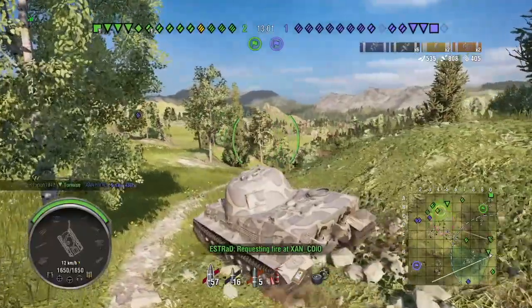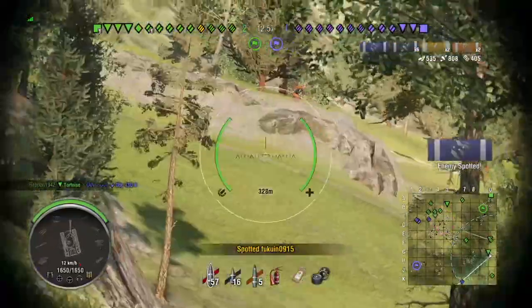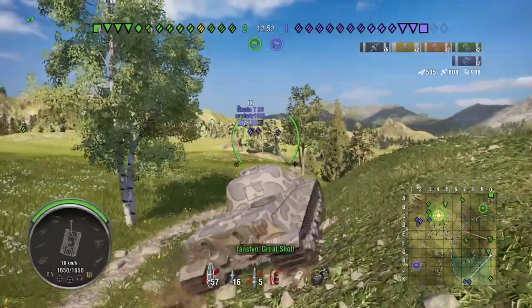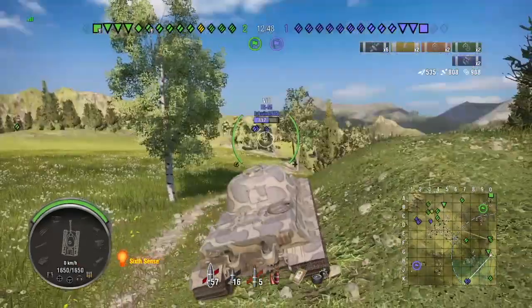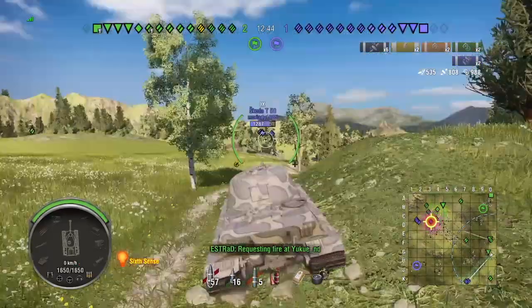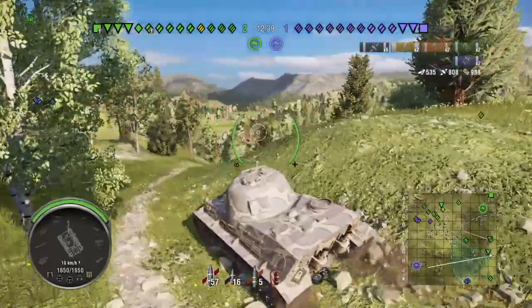400 meters base view range means it can outspot even light tanks — the spotters of the battle. You can outspot them and outspot higher tier tanks, like I'm doing right now. I'm already up to almost 1,000 assisted damage and I've spotted two of them — that light tank and somebody else.